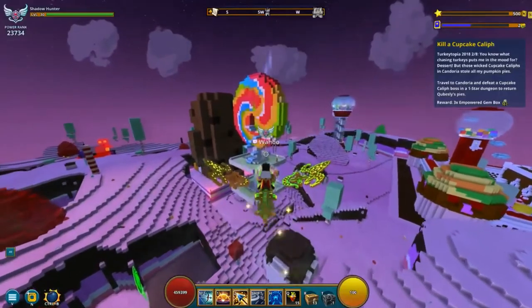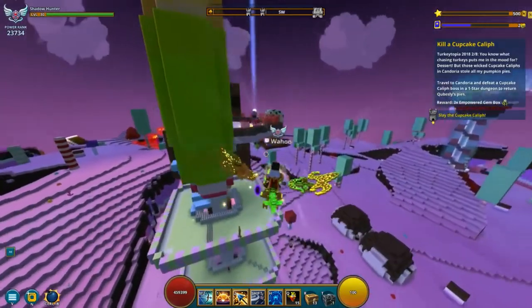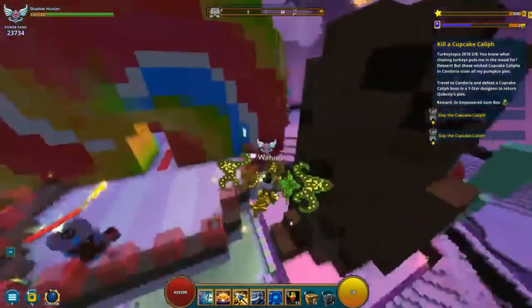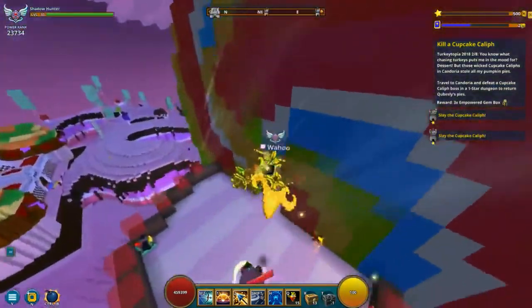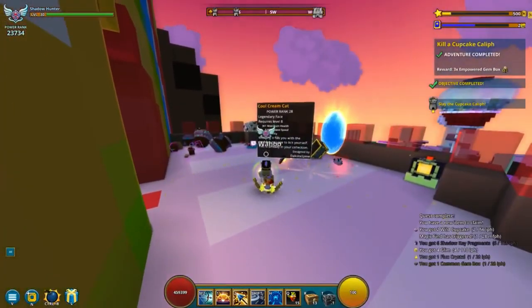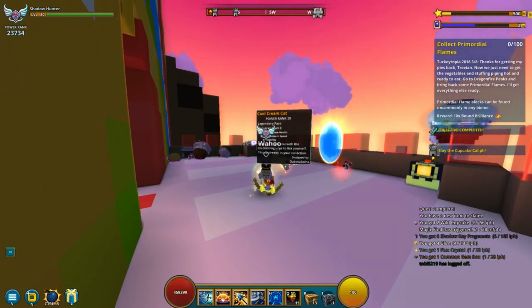Step 2 is to go to any difficulty, but you have to be in the Kendoria biome and find a dungeon with the cupcake boss. It's only 1 star, so just go to 1 star and defeat that, and you're basically set for step 2.